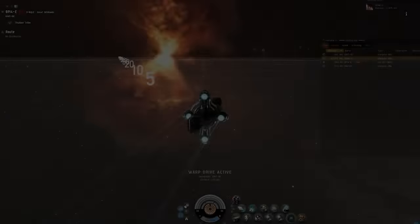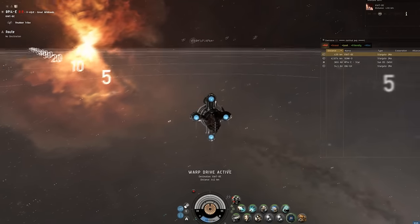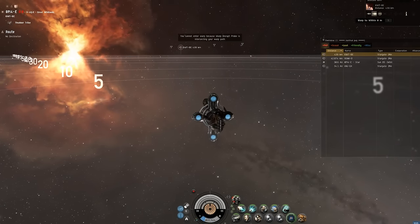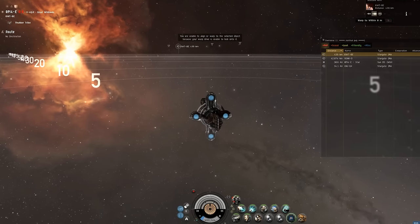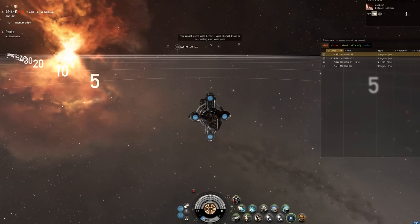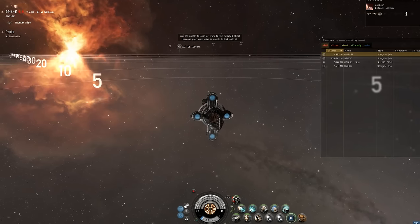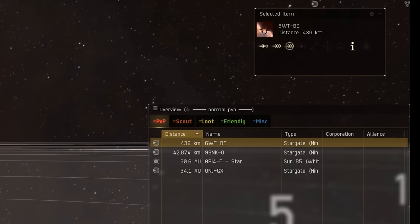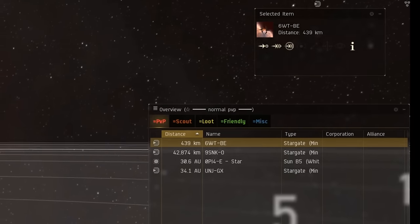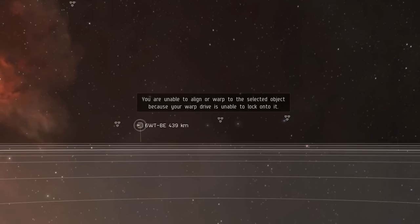Even though you warped to a gate, you arrive in what seems to be an empty spot in space. So you click again to warp to the gate, but of course, even though it's not being rendered, there is in fact an invisible bubble intersecting your warp path, and you get an error message informing you that you can't warp. In addition to that, many of the ships caught are likely to be within the bubble radius, and would have to turn around and fly back the other way out of the bubble that they can't see, in order to escape.